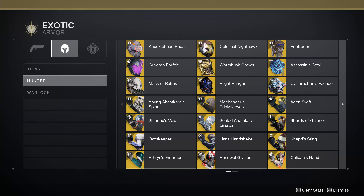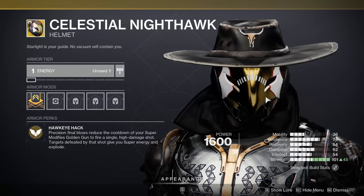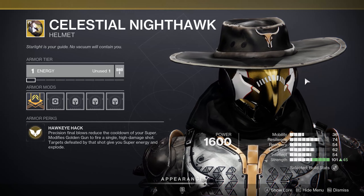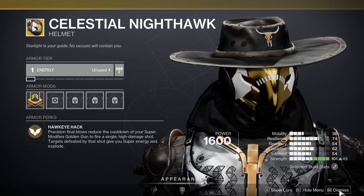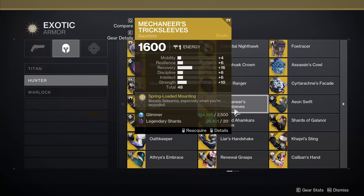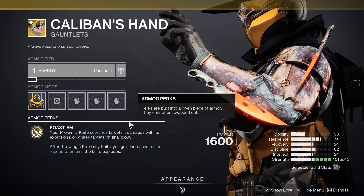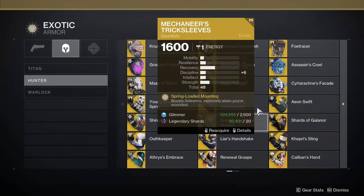Looking at specific Solar options for exotic armors, there is one or two letdowns, but one that is not a letdown is Celestial Nighthawk. It is famously used for Marksman Golden Gun and this is honestly just a straight-up good option matching up with Prismatic — having more damage on a subclass different from straight-up Solar is just plain good. I would also recommend Caliban's Hand, though unfortunately we don't have access to Explosive Knife, so you would just have to get the Caliban perk out of the class item to make use of it.